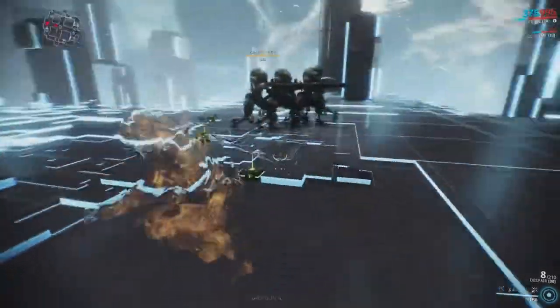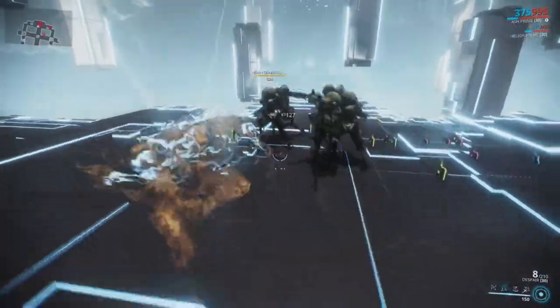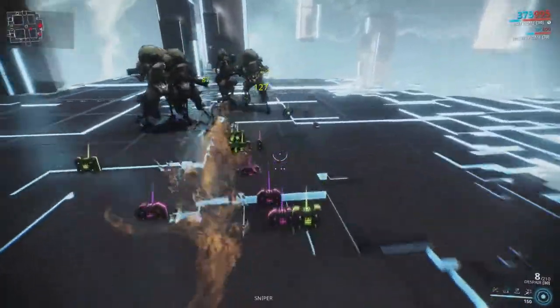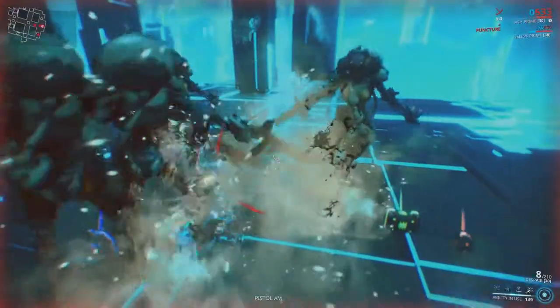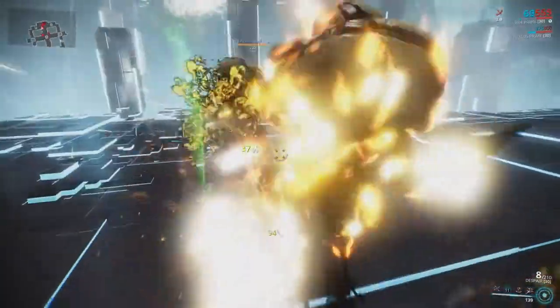While concealed, Ash cannot be targeted by enemies, although they will still hear him and will try to retaliate to any damage received. When Ash throws the smoke bomb, enemies that are close by will be staggered momentarily.